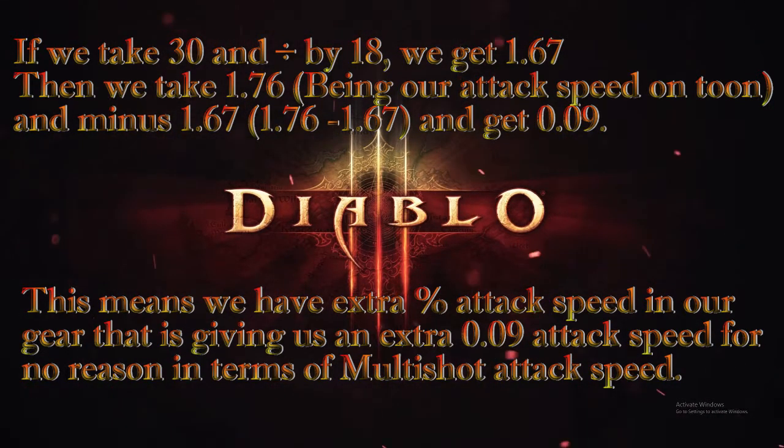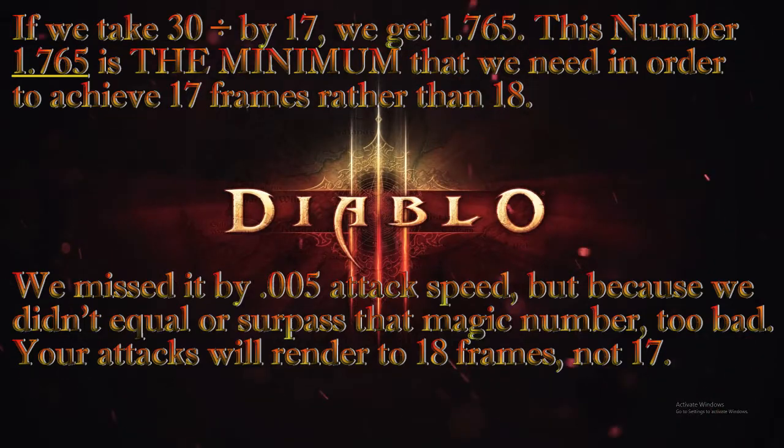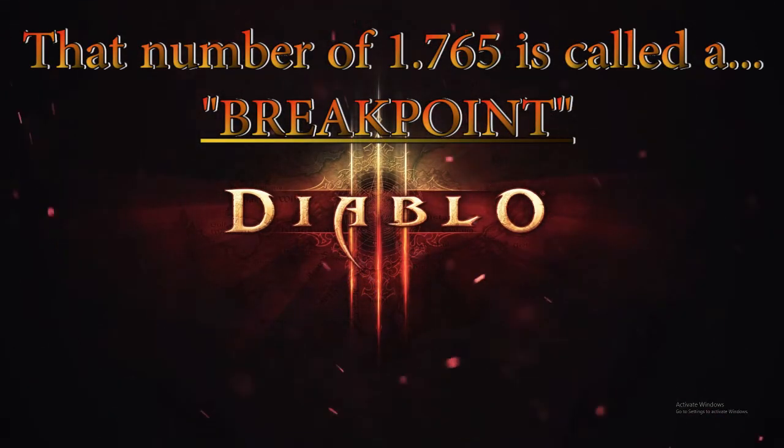Now if you take 30 and divide it by 18, it equals 1.67. Therefore 1.76 minus 1.67 equals 0.09, and that 0.09 means we have extra attack speed on our gear that does absolutely nothing for us in terms of damage for multi-shot, because we didn't hit the magic number to properly reduce the frames to 17. If we want to do that, we take 30 and divide it by 17 and we get 1.765 — just 0.005 attack speed away. That magic number of 1.765 correlating to 17 frames of multi-shot is called a breakpoint.